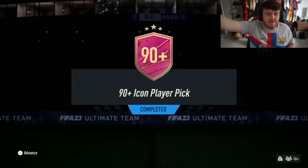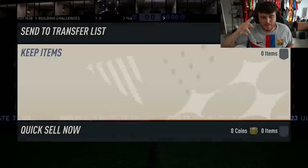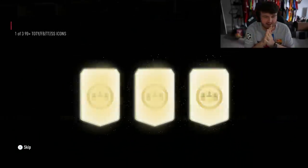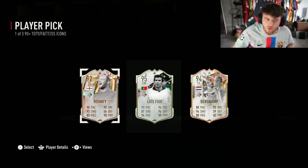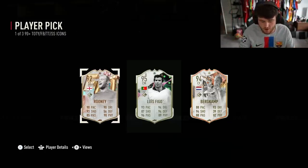My 90 plus icon player pick — since they put it back into the SBC section this morning. I didn't get a hero last time so I can't complain too much. Mine last time was Van Persie or Best, which is really good. So we go again and let's see what we get. I'll happily take that. We've got a choice of my boy Wayne Rooney, who I love — I've got a signed Wayne Rooney picture up there — or Figo. I think Figo is quite expensive actually. His sentiment is worth about 400k-ish. Rooney is nowhere near as expensive but I kind of want to take Rooney just because it's Rooney.